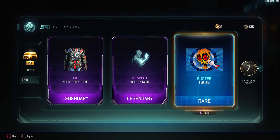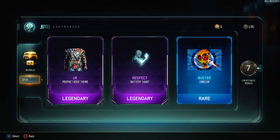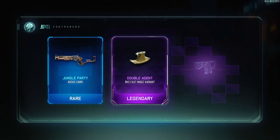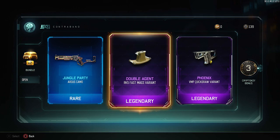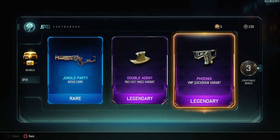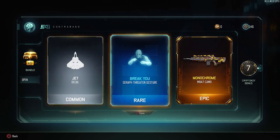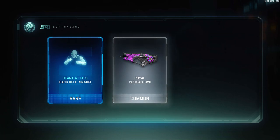The Jester head theme — already have that. UK Profit body theme, respect baby! And what is this — a zombie buster emblem, that's pretty cool, respect. Okay, I'll respect you a lot more if you gave me that XMC. Jungle party, fast mag variant, quick draw variant — these things are useless man. These are basically the Black Ops 3 supply drop pistol grips, useless cosmetic crap. Monochrome — already have all that. This 10-pack is turning out to be a colossal fail, boys.